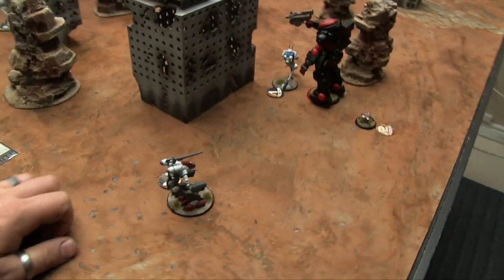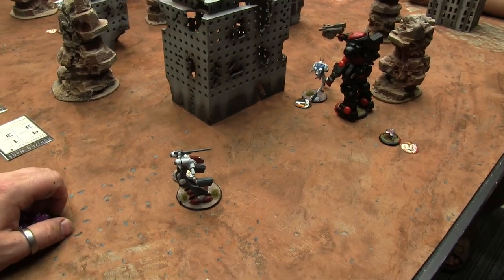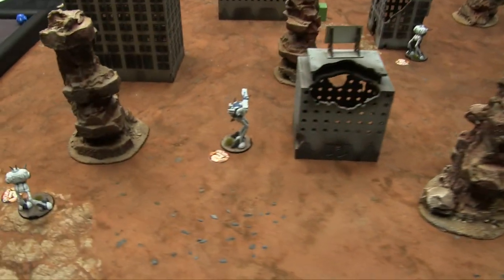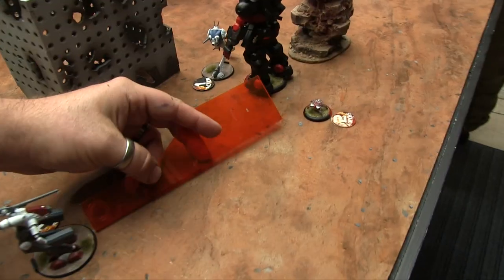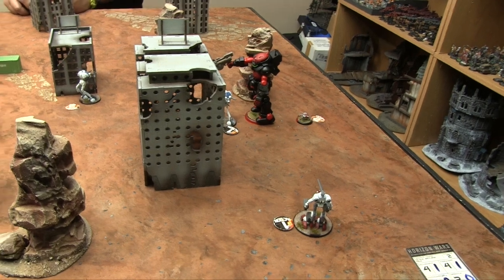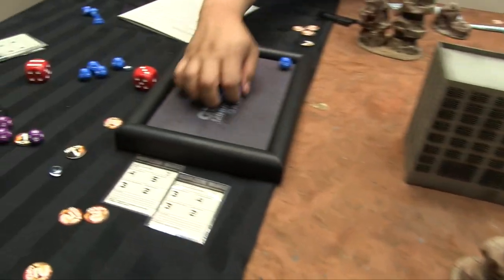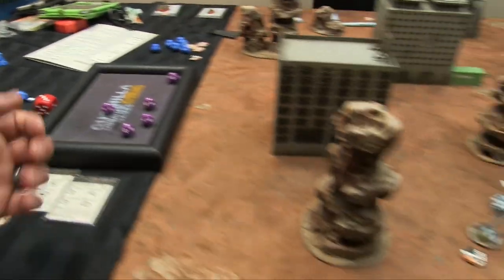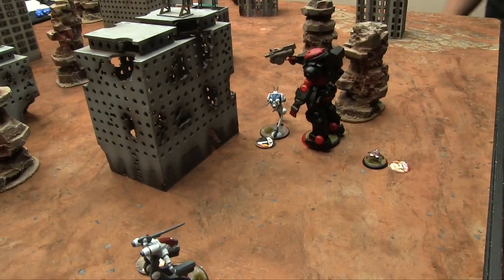My only option is to kill the Heavy Infantry and win the game before this mech keeps murdering me. I activate my Recon Pod and use its Command HQ ability to order the Officer Pod to shoot. I'm within ten inches, and with the enemy's Armor/Defense at 1, target number is 11 minus 6 equals 5. I fire five dice — the Heavy Infantry is totally pasted. Game over — two VPs for the Zentradi to none.